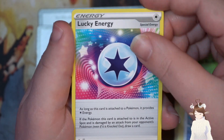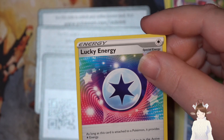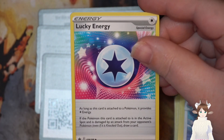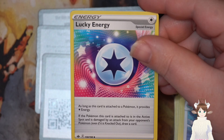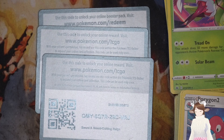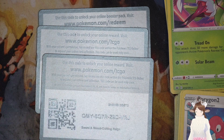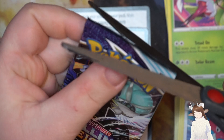Luck Energy — as long as this card is attached to a Pokemon it provides one normal energy. If the Pokemon this card is attached to is in the active spot and is attacked by an opponent's Pokemon, draw a card. So you get to draw a card every time it's attacked, that's pretty cool. Alright, six packs done. Next set — Galarian Farfetch'd, he's just sitting there with his leek, that's pretty good.